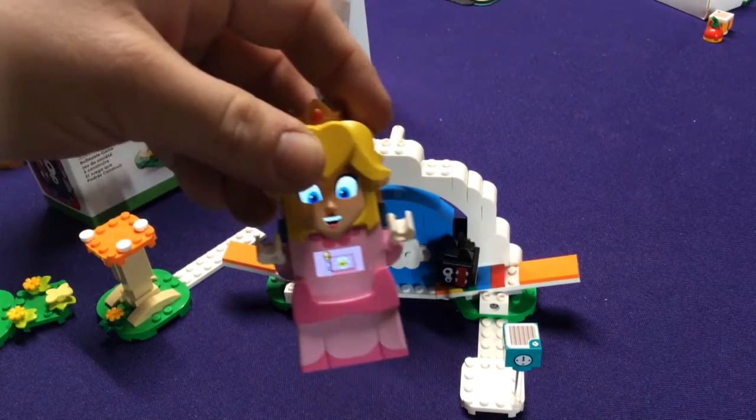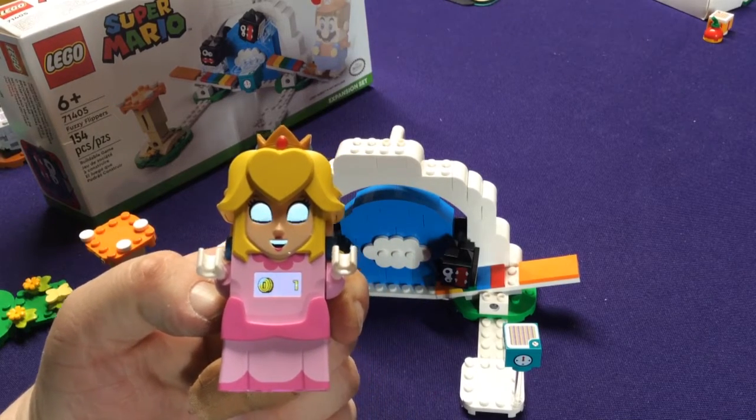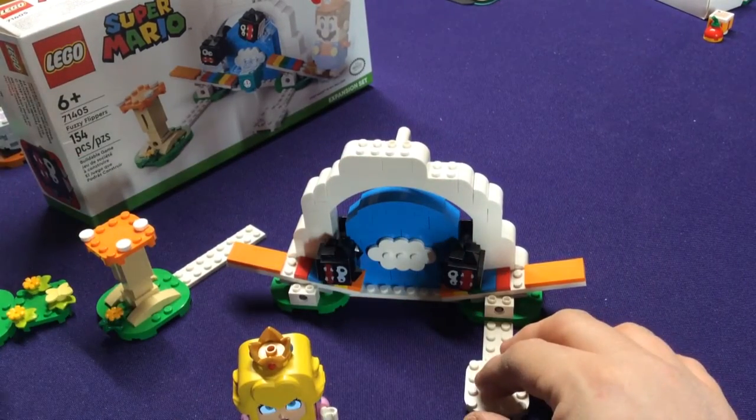And then if we end our course, we got our Peach flag, of course. We earned one coin because I just beat a Goomba quick just to end that. I just wanted to show that, so I'm going to slide that off to the side here so we can look at the main features.